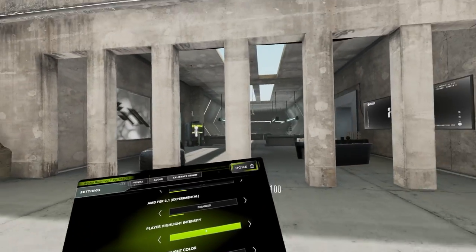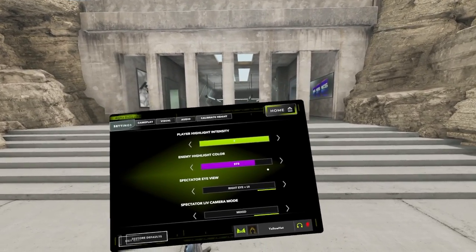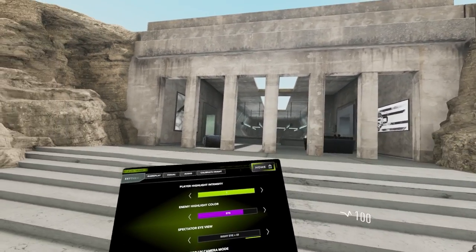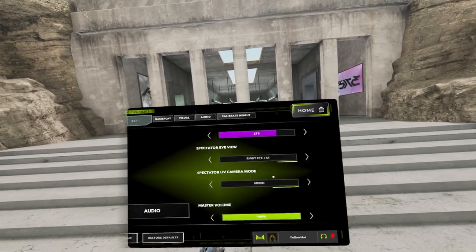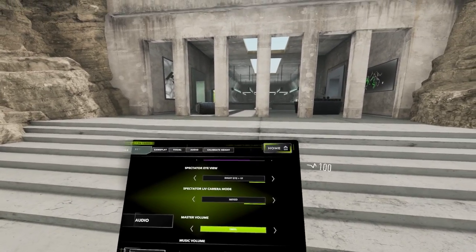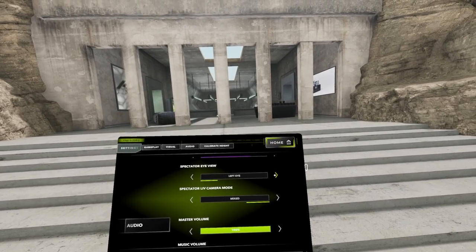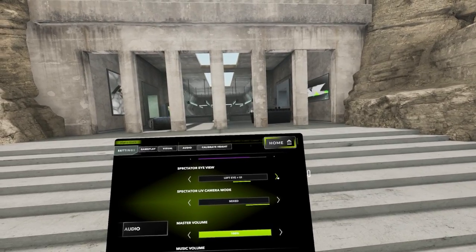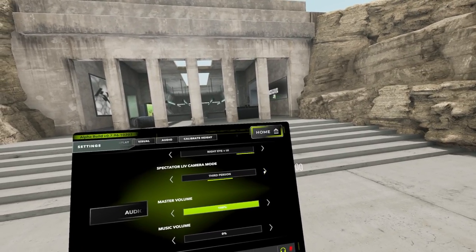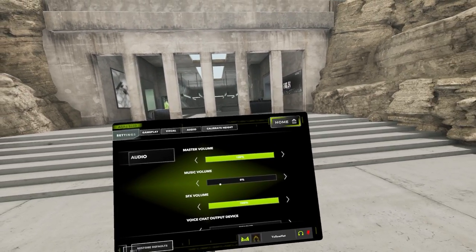Player highlight intensity lets you set an enemy highlight color — I show enemies with a bright purple outline, which you can see in the gameplay footage. Spectator eye view lets you choose left eye or right eye view and whether to show the UI. Spectator live camera mode can be mixed, third person, or first person.